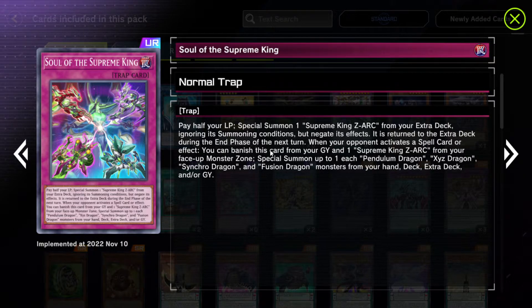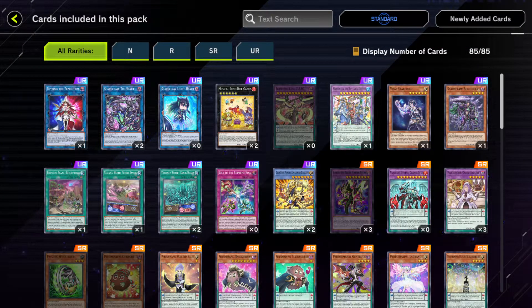When you activate the spell card or effect, you can banish the Spectrum Graveyard, preventing Zark from your face-up monster zone. Actually, this is the monster zone — wait, what? This is weird. Then you can special summon each a Pendulum, XYZ, Synchro, and Fusion Dragon Monster from your hand, deck, extra deck, and/or graveyard. That's literally just from anywhere — this card seems like it might actually be good, kind of.